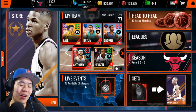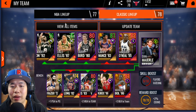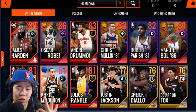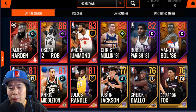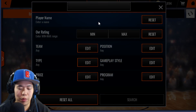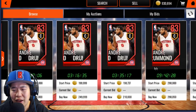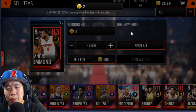Someone bought one of my cards for 50k — we got to 930k, which is pretty insane. Let's look at our bench: we have James Harden set progress, Oscar Robertson, Andre Drummond, Robert Parish, Marquise Chris, Julius Randall, plus a bunch of gold players. All of this from opening packs without spending a single dollar. Let's check Drummond's price — going for 230-290k, so we'll list him at 210k.